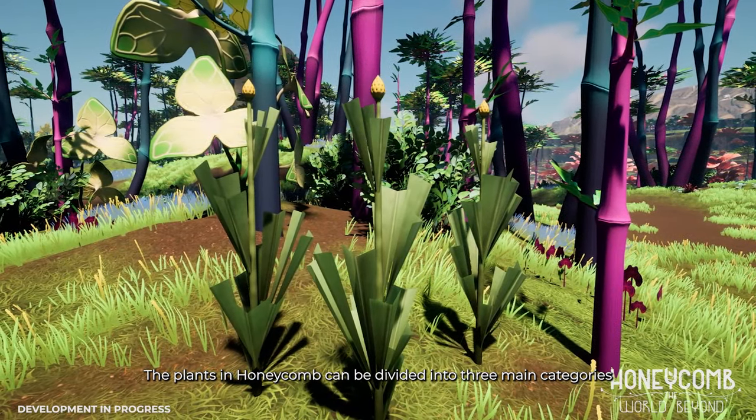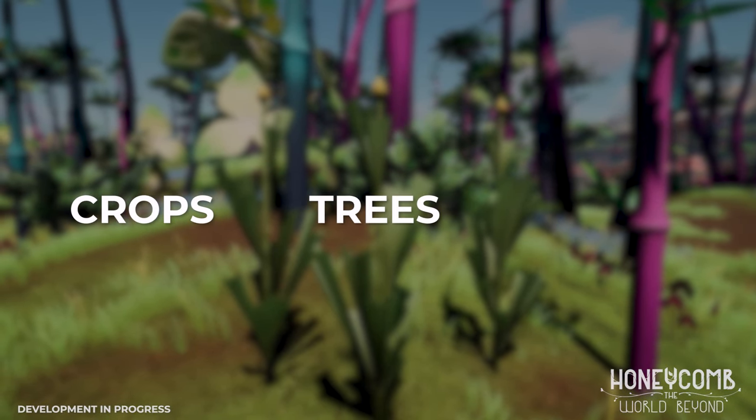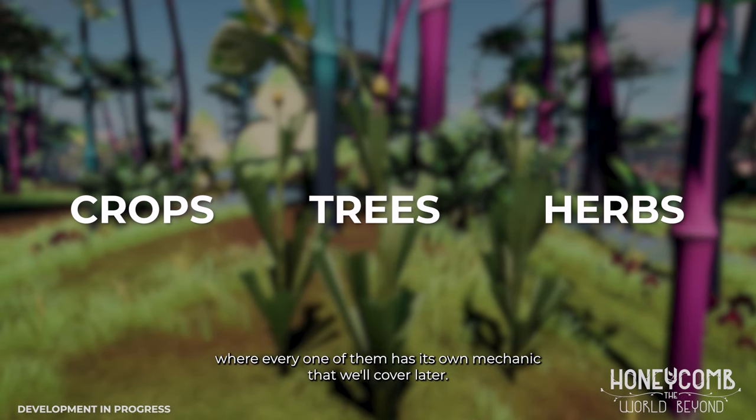The plants in Honeycomb can be divided into three main categories: crops, trees, and herbs, where every one of them has its own mechanic that we'll cover later.